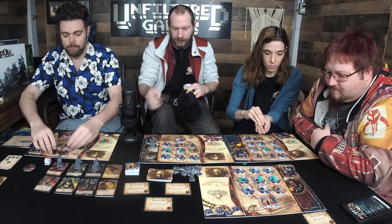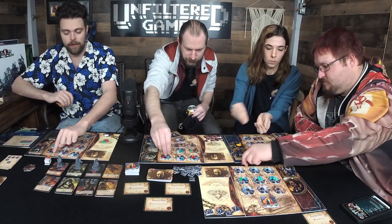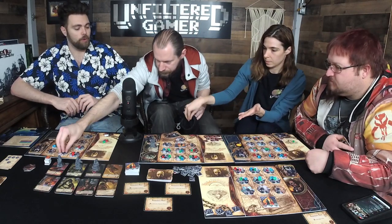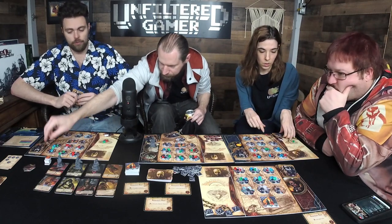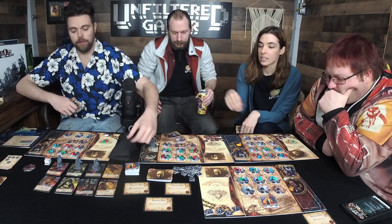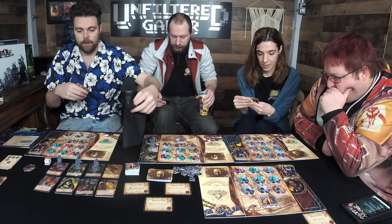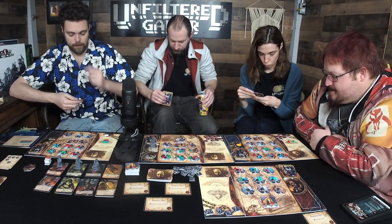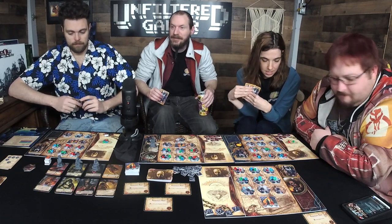Whenever you defeat an investigator that has a diamond symbol, you get a madness marker from the bag — those are generally the higher-strength investigators. Total up your health sums: I have eleven, nine, eleven, and seven. Me and Callie both get a madness marker. Callie goes first — it's daytime.